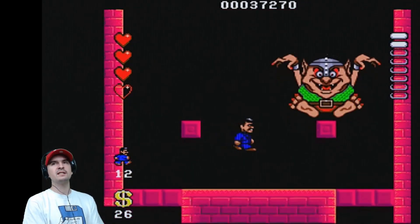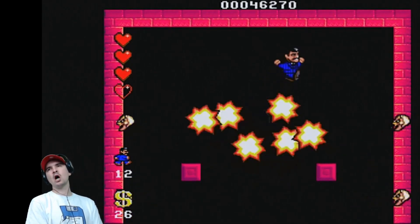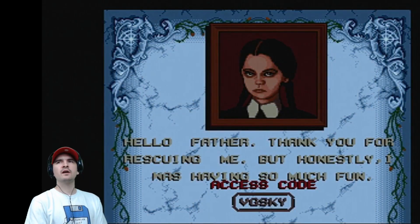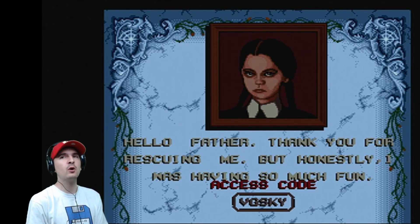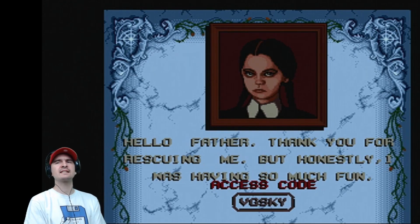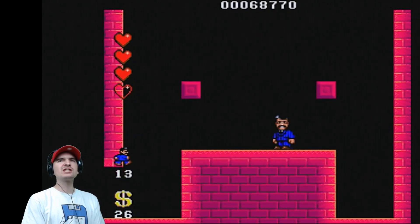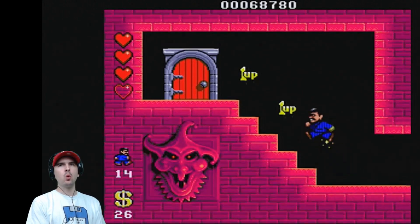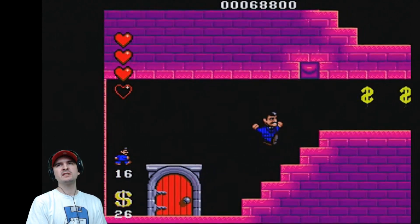Alright, there we go — 12 lives. I'm fairly happy with that. Now Wednesday does look quite confused down there, but then look how small she is. Please give her a doll to play with — a headless doll. Hello Father. Thank you for rescuing me. But honestly, I was having so much fun. We didn't look it — you looked very, very bored actually. Access code: VGS. How spooky is that? Okay, Wednesday has gone. And when I recall this, it's actually Sunday. One up, one up, and one up. However, not done yet — we'll get out of here now.